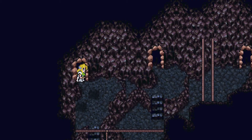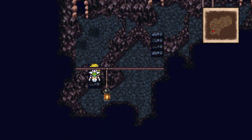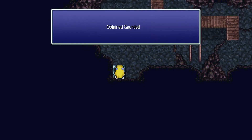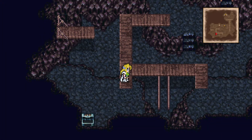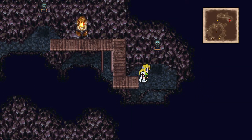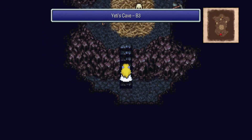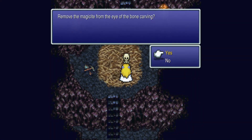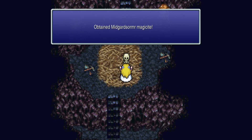Now we need to just go around here and jump in. In this area we're going to pick up the Gauntlet — make sure at this point you have all three chests. Now we're going to go down here, up and across. We're going to ignore the first switch and press the second one. By examining the bone statue here, we can get some Magisai. We take it out and we get Midgardsormr.